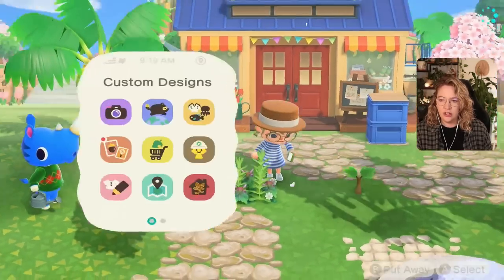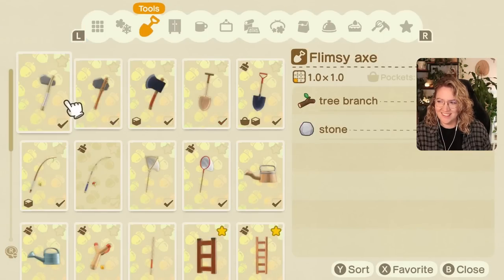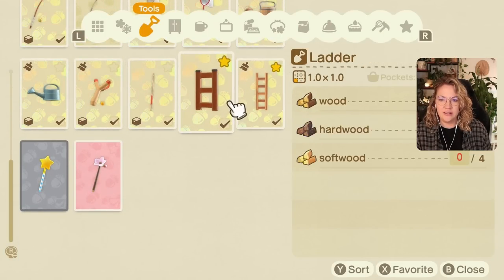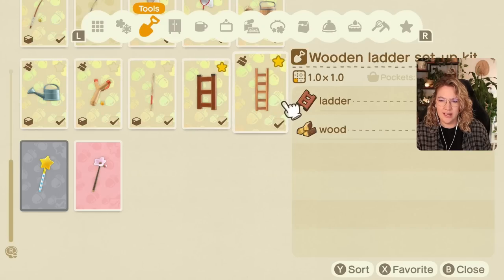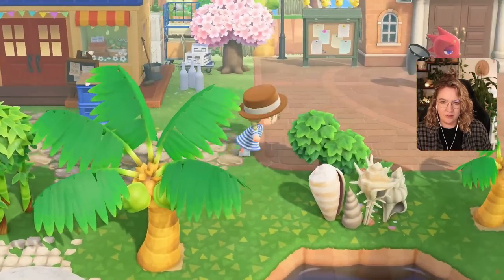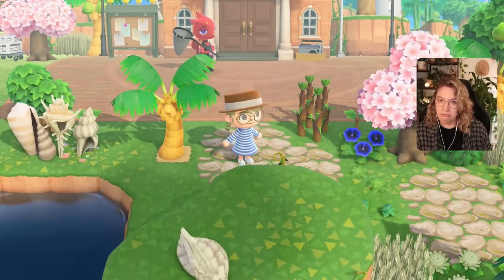I was able to grab everything. Let me check my recipes — I can make the wooden ladder setup kit. I do need a ladder first. Oh, I remember this — we need to craft a ladder and then using the ladder make the setup kit, which requires all three types of wood.